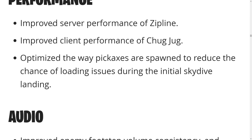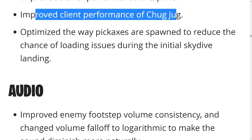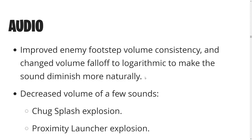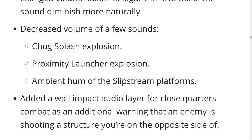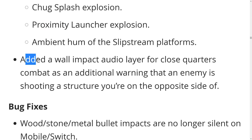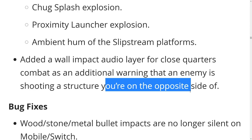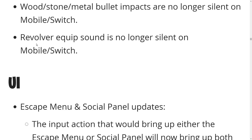Performance: improved server performance of ziplines and Chug Jug. Audio: improved footstep volume consistency and changed the volume fall-off to logarithmic to make sound diminish more naturally. Decreased the volume of a few sounds — Chug Jug splash explosion and proximity mine were loud. Added a wall impact audio layer for close-quarters combat as an additional warning that an enemy is shooting a structure you're on the opposite side of.